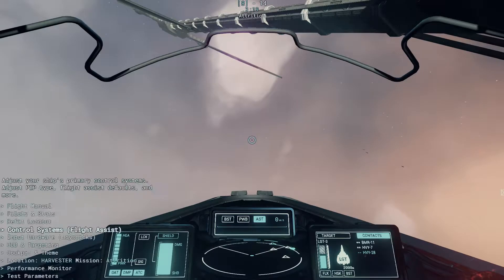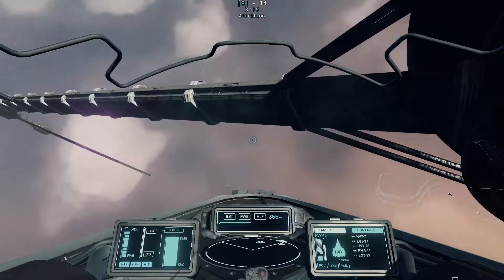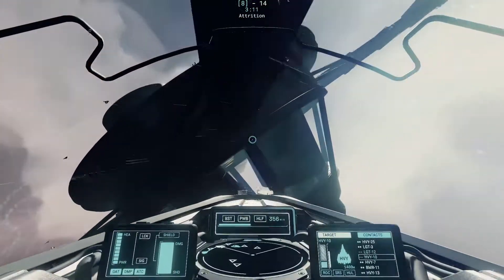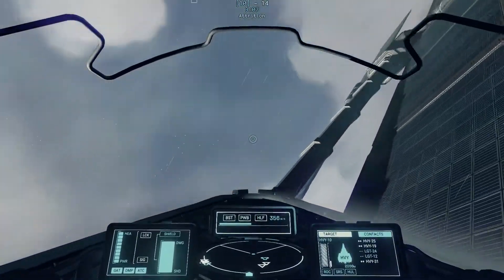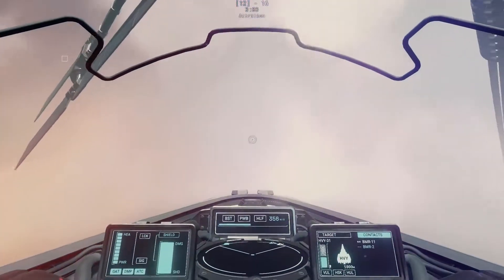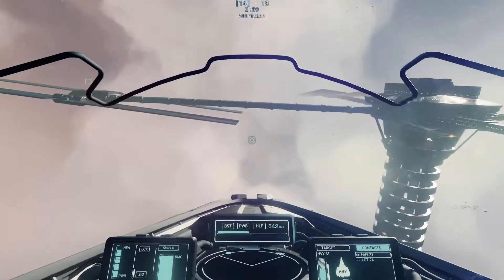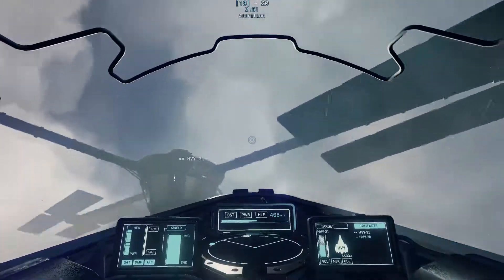I'll switch to flight assist off to make this more obvious. If I let go of my thrusters I'm drifting at 356 meters per second, but my ship is not accelerating — velocity is constant — so I'm under zero g-forces. But the minute I start accelerating downwards, I'm experiencing g-forces. Since I was going downwards, those are negative G's and I start redding out. It's acceleration that causes the g-forces we experience in the game.